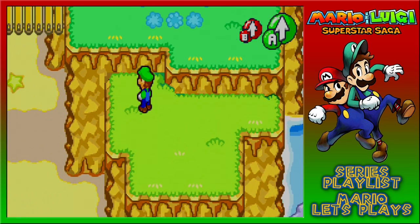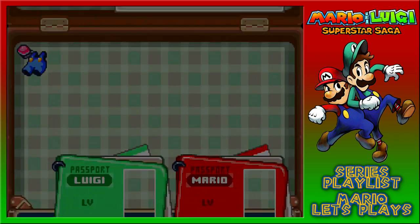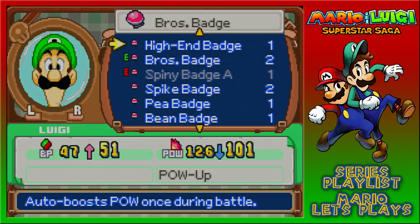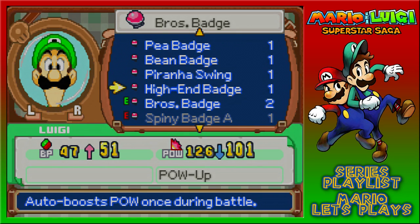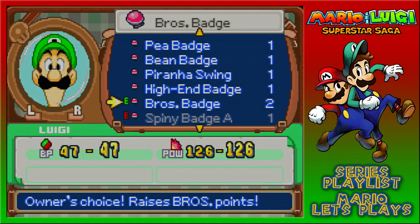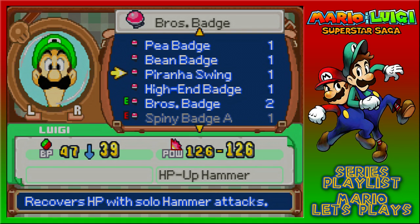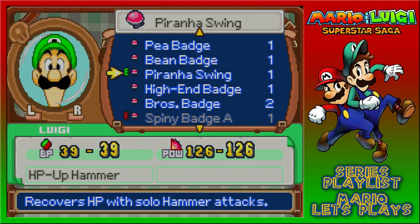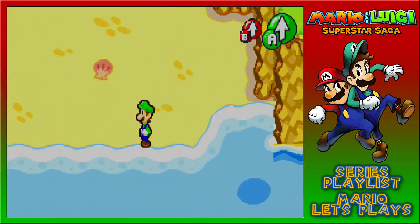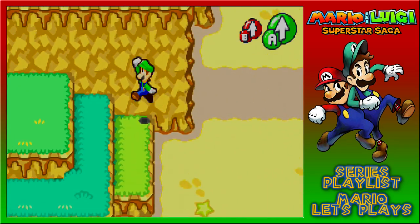So with that done, what was the item that we managed to pick up there? Okay so piranha swing auto boosts pow once during battle. HP up hammer recovers HP with solo hammer attacks - that's not that bad considering we would lose bros points to get hammer healing. Pow wow, I think I might put that on you sir. We can restore your HP with hammer attacks - you're not doing the jumping spike thing so it makes sense to have it on you.